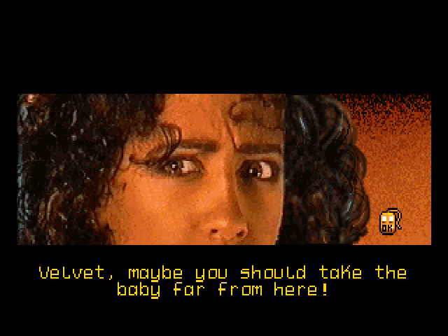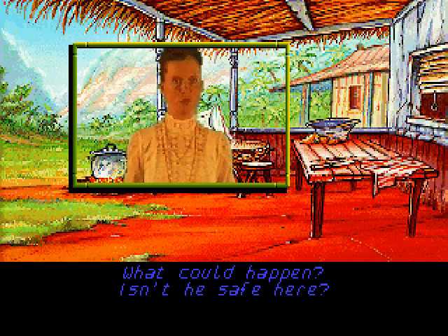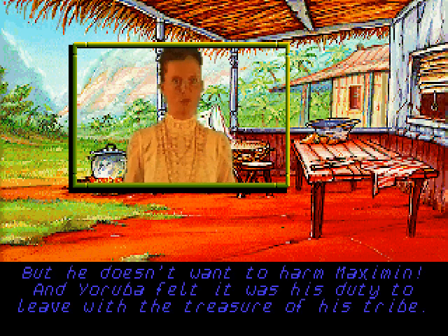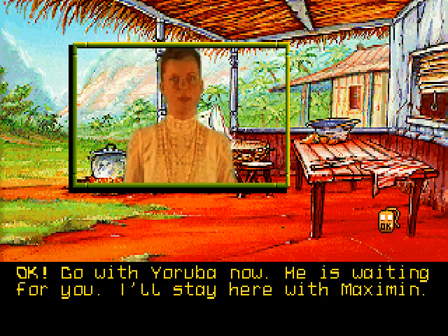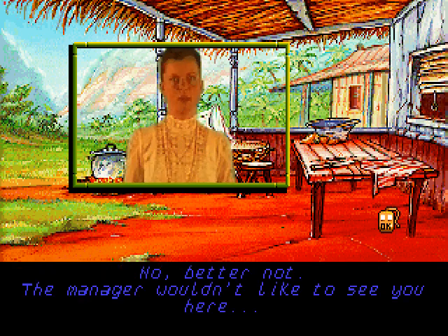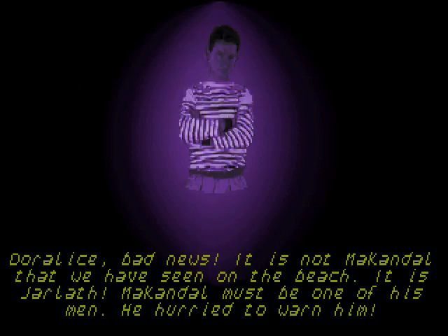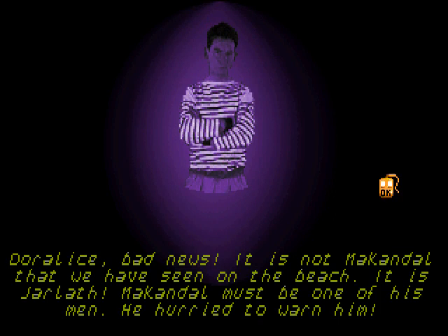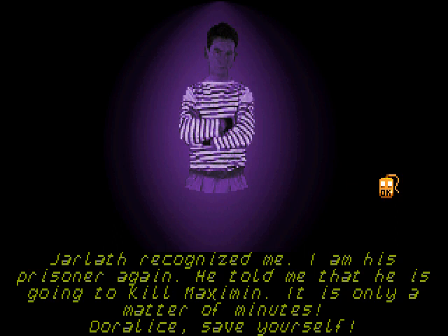Velvet, maybe you should take the baby far from here. What could happen? Isn't he safe here? And what about Jarlath? But he doesn't want to harm Maximin, and Yoruba felt it was his duty to leave with the treasure of his tribe. Go with Yoruba now — he is waiting for you. I'll stay here with Maximin. We got a note of some kind: Doralus, bad news. It is not Mackindoll that we have seen on the beach, it is Jarlath. Mackindoll must be one of his men. He hurried to warn him. Jarlath recognized me — I am his prisoner again. He told me that he is going to kill Maximin. It is only a matter of minutes. Doralus, save yourself.